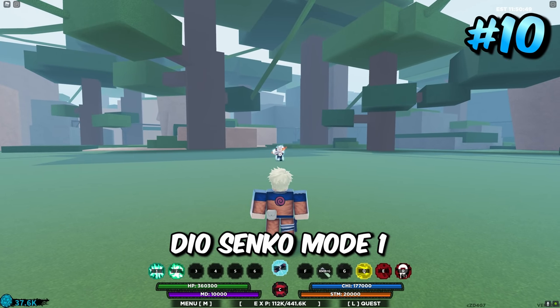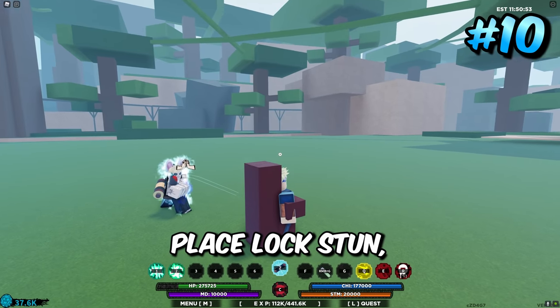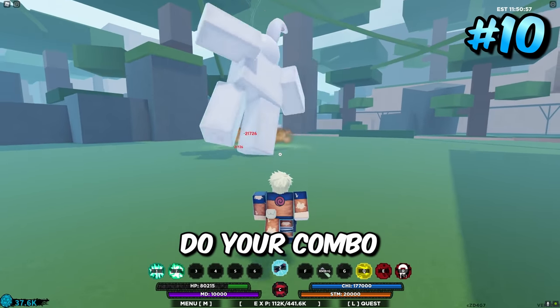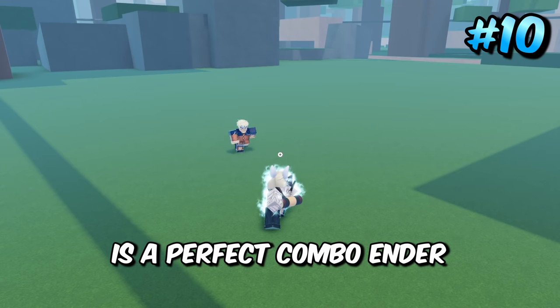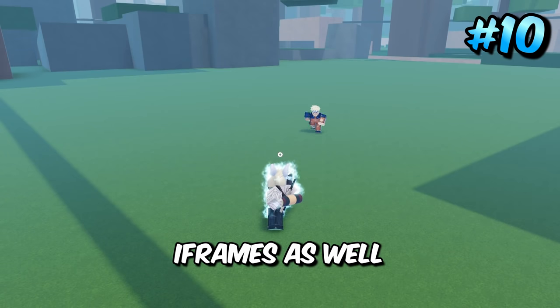What you want to do is use the Dio Seco Mode 1 to get into any place lock stun, then do your combo, and at the end immediately go into Rabbit Sage mode. They work really well together because Dio Seco Mode 1 sets up the combo perfectly and Rabbit Sage is a perfect combo ender — great for iframes too, and the cooldowns are extremely low.